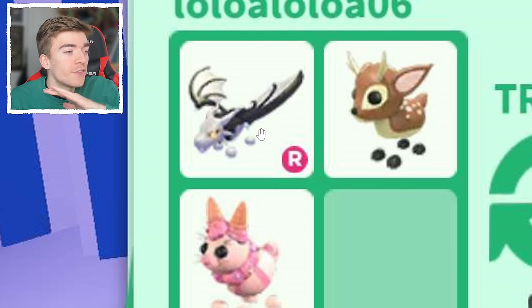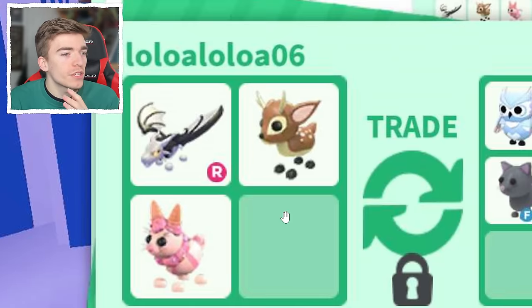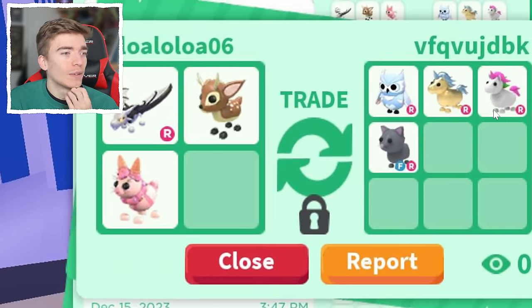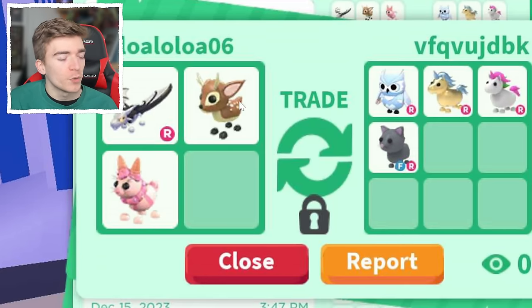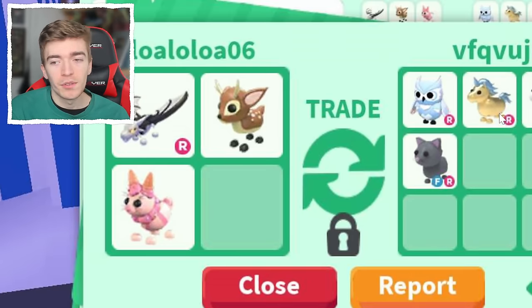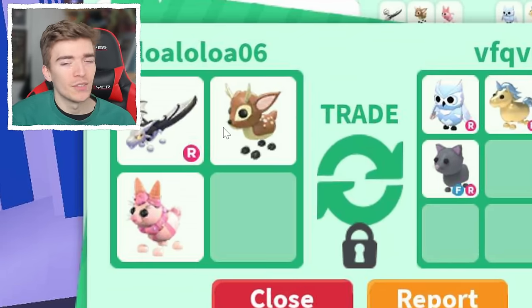The next trade: this player traded a vampire dragon, the Fallow Deer, and a candy cane hare. But what did they get for the trade? I feel like you could have got that trade just for the Fallow Deer. They got themselves a Snow Owl, which is a nice pet, obviously, but it's not that valuable. The same as the other ones — just a random fly ride cat — and none of this is actually worth much of this at all. So they definitely took a big loss on this trade.